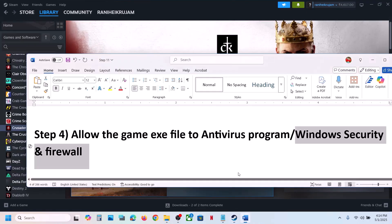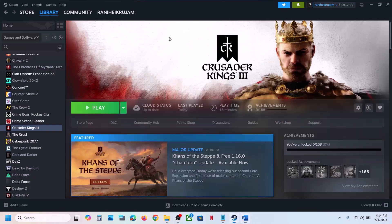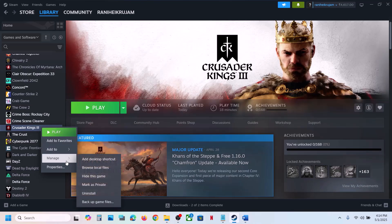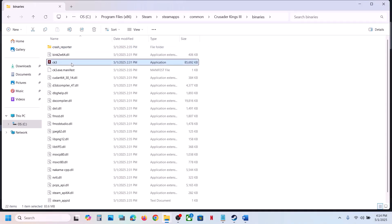The next step is to run the game from the game installation folder. Instead of launching from Steam, right-click the game, select Manage, click Browse Local Files, open the Binaries and Win64 folder, and then double-click to launch the game from here and check.